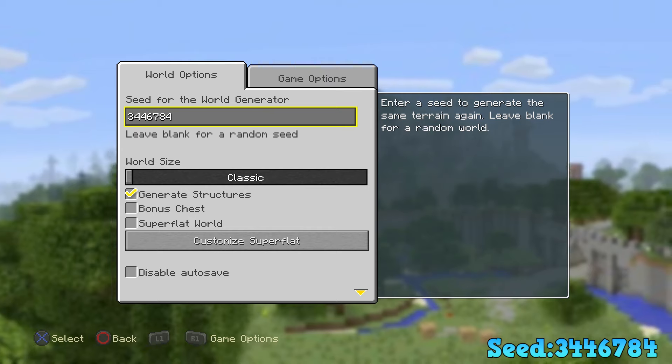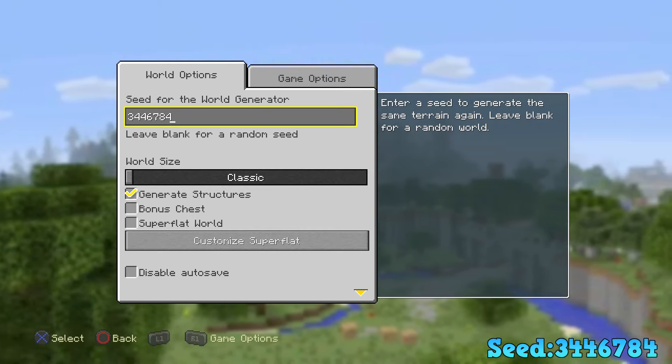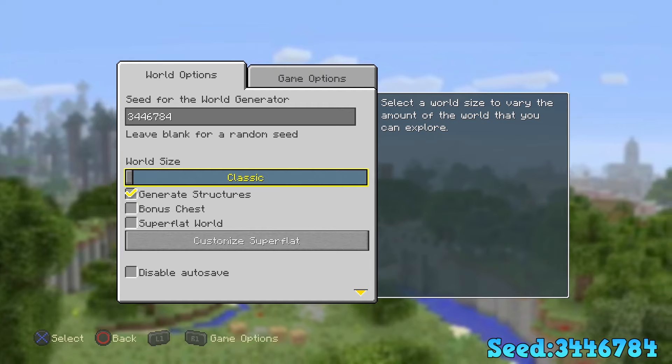I meant to say Xbox 360 and PS3. You can have the world size on whatever you want. But if you are on the PS4 or the Xbox One, you must have the world size on classic or else it will not work.